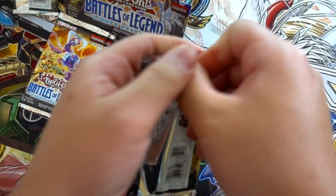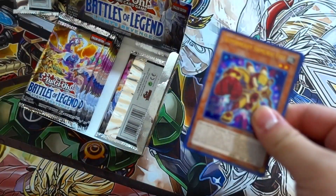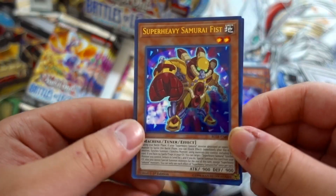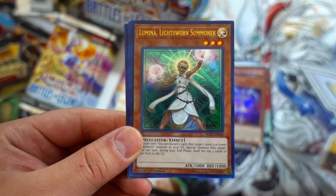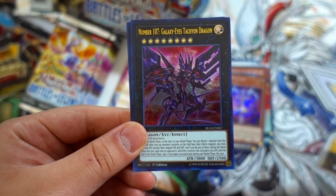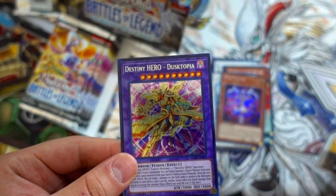Down to the next pack — come on, can we pull Double Minerva? That'll be absolutely insane. Super Heavy Samurai Fist, Lumina Lightsworn Summoner, Twilight Ninja Cajun, Number 107, and Destiny Hero Dystopia to round off this pack.